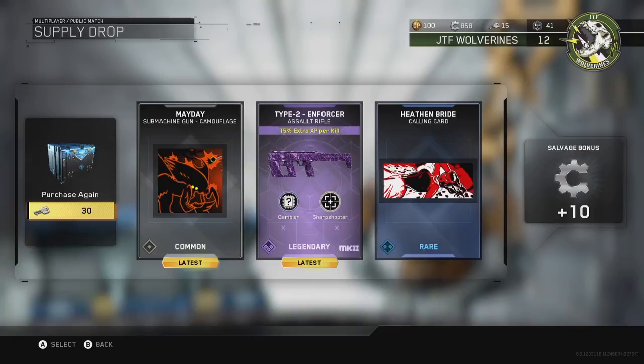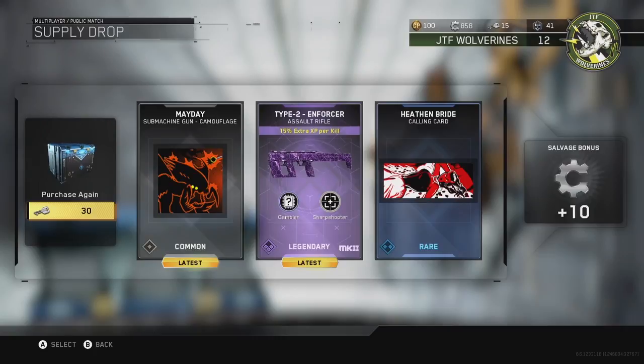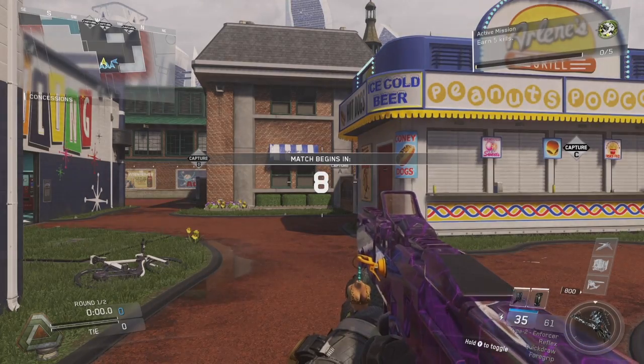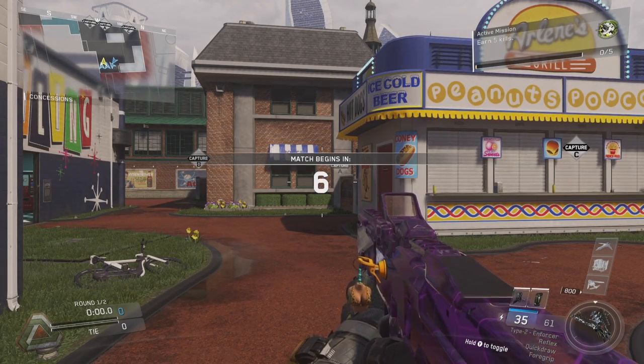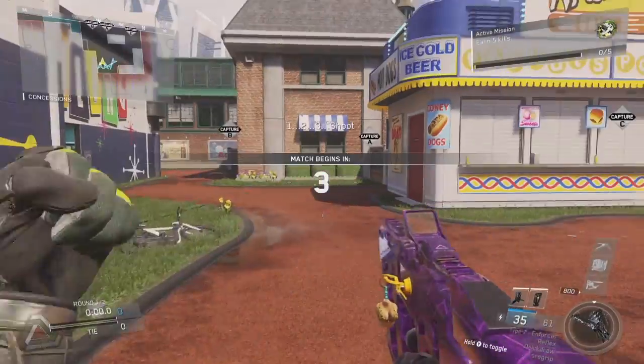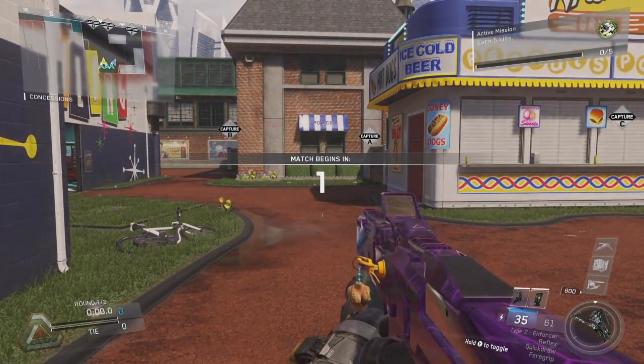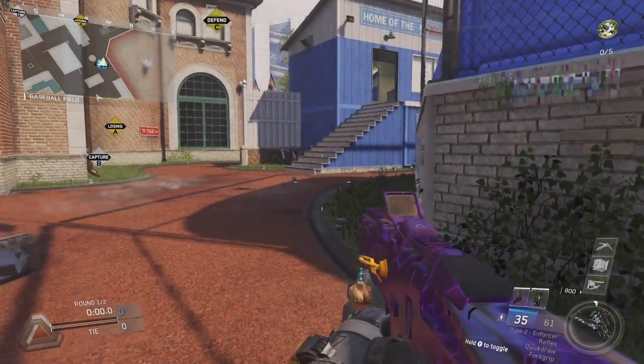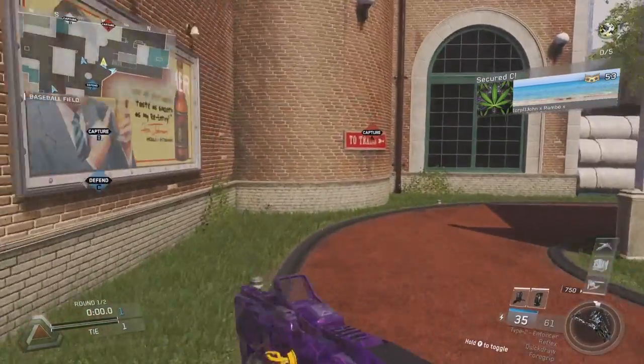As you can see, I got the Type 2 Enforcer, which is one of the new variants. On this one you get Gambler, which gives you a random perk for every three kill streak, and Sharpshooter, which increases your damage range. That's a decent one — I'll take that. The camouflage on this really looks nice too — it's a moving camouflage with a purple look, and in certain light it really shines and looks pretty cool.